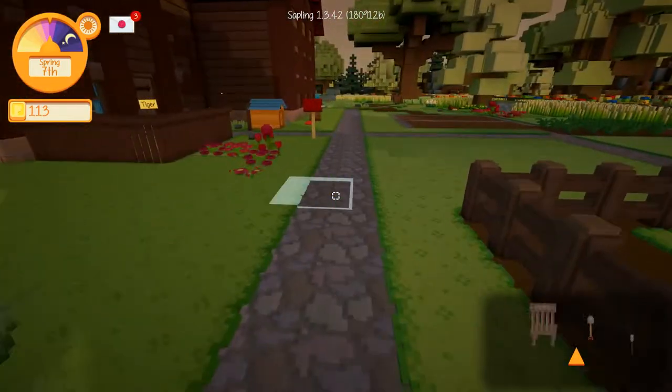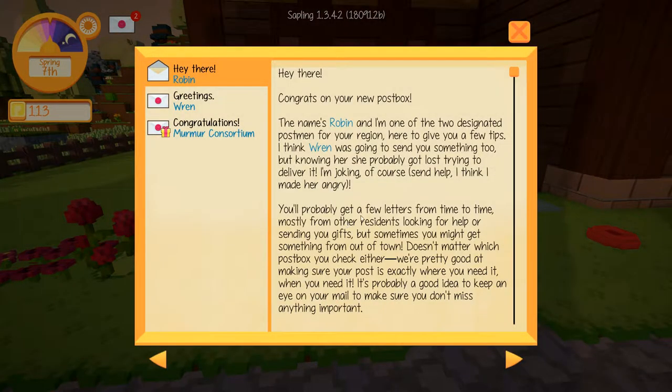We have some mail that I totally didn't check last episode so we could do it together. It says: 'Hey there, congratulations on your new mailbox. My name is Robin, and I'm one of the two designated postmen for your region. I have a few tips for you. I think Warren was going to send you something too, but knowing her, she probably got lost trying to deliver it — I'm joking of course, send help, I think I made her angry. You'll probably get a few letters from time to time, mostly from other residents looking for help or sending you gifts, but sometimes you might get something from out of town. Doesn't matter which postbox you check either — we're pretty good at making sure your post is exactly where you need it to be. It's probably a good idea to keep an eye on your mail to make sure you don't miss anything important.'